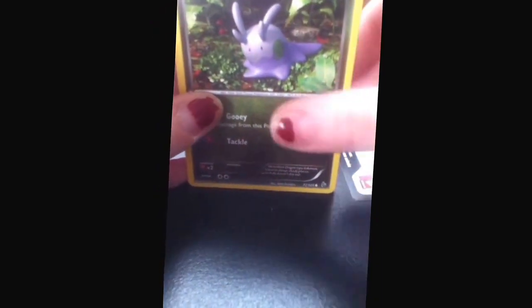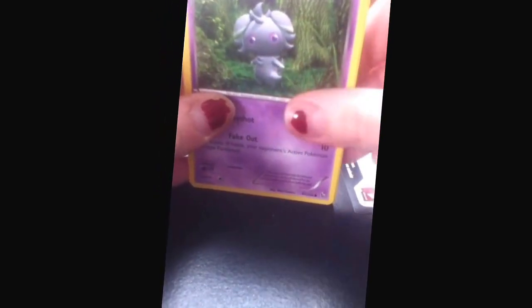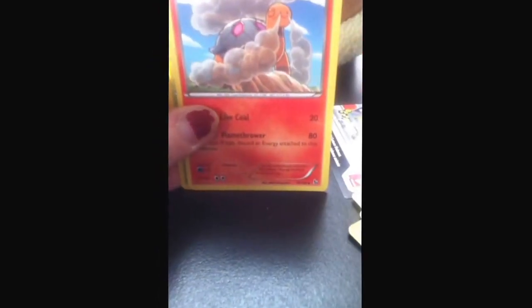Litleo. Goomy. Binacle. A Roserade. A Metapod. Another Torchic. A reverse Roselia. And a Floridus holo — that's really pretty. I actually got ten card sleeves, but I'll put that over here.